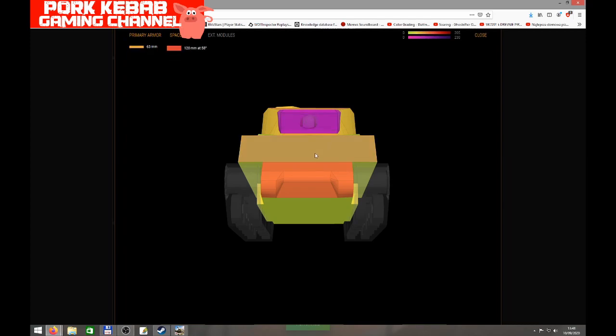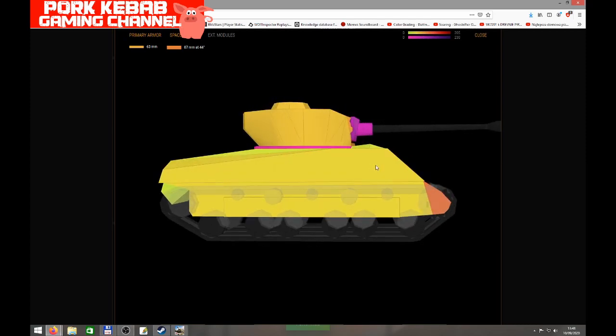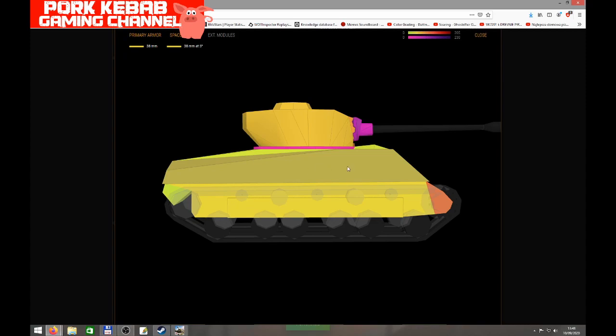The other part of the tank's armor is completely penetrable and you have to cover it all the time, but the gun depression will help you find a good position. Basically 12 degrees is a lot — a huge advantage on every single map. You can find a position where you just make a peekaboo: shoot and then hide yourself, showing only the turret, and then bounce some shots.